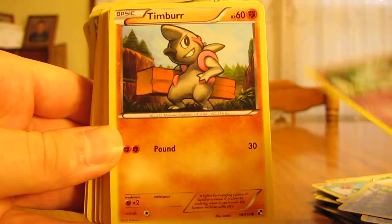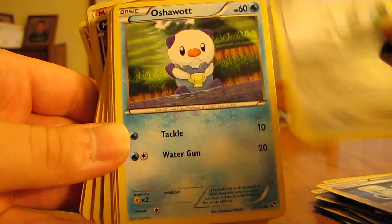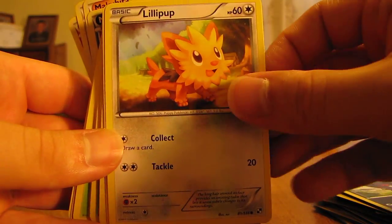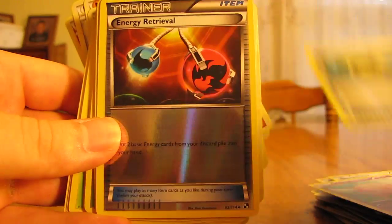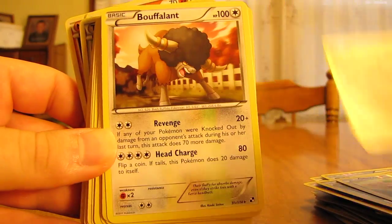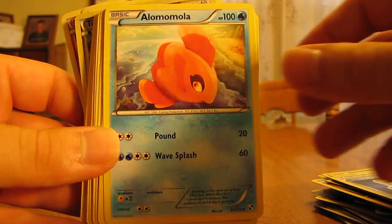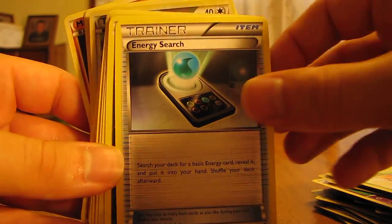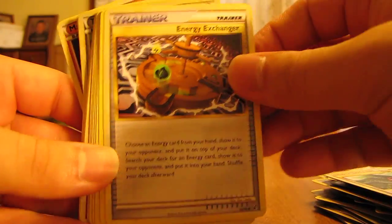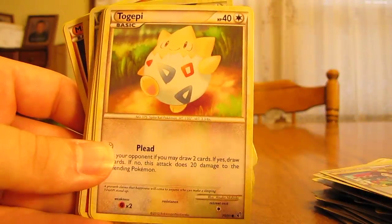We have Woobat, Timbur, Scraggy, Switch, Super Scoop Up, Tranquill, Oshawott, Zorua, Pansear, another Zorua, Lillipup, Munna, Full Heal, Energy Retrieval, Minccino, Simisear, Bouffalant, Pan Sage, Klang, Super Scoop Up, Alomomola, Deerling, Energy Search, Purloin, Sage's Training, another Sage's Training, Energy Exchanger, Pan Sage, Legend Box, Ruins of Alph, Flower Shop Lady.